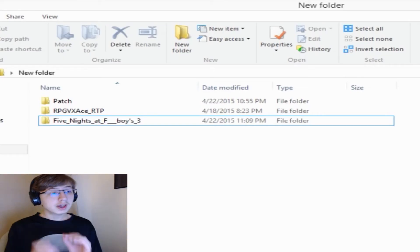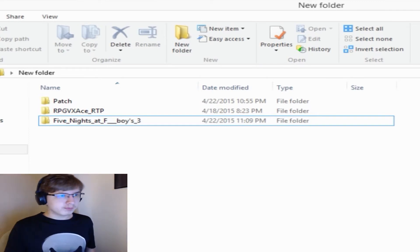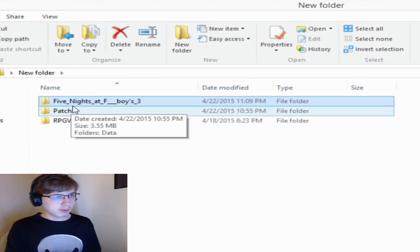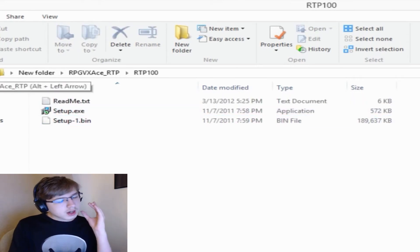Once everything is downloaded and extracted, this is what you're going to have right here. First things first, you're going to have it right here - all this, all that. Make sure that this is done first, otherwise you can forget about VXAce at FBOYS 3.